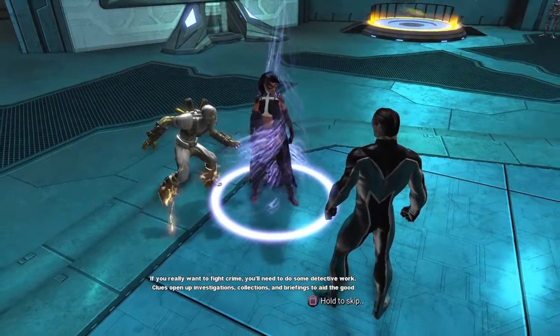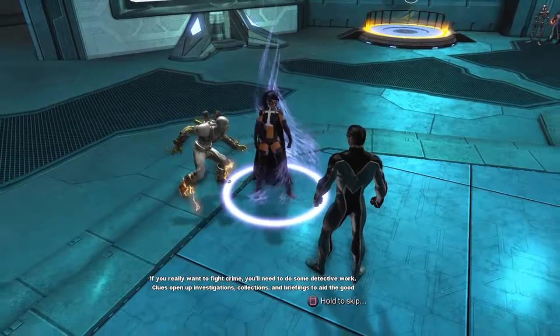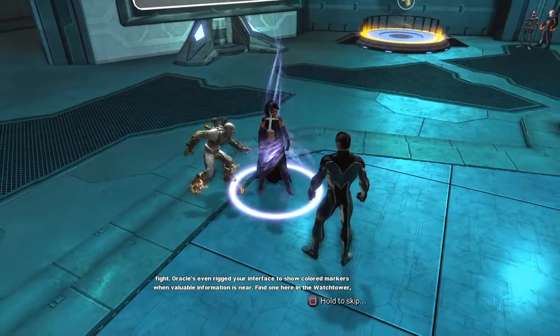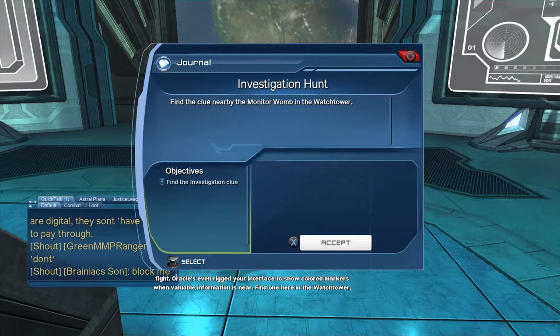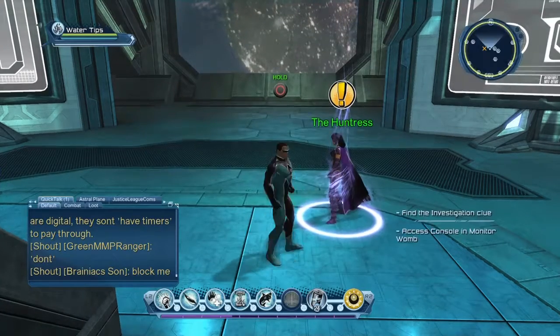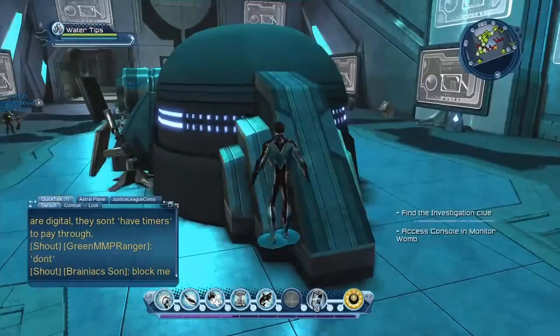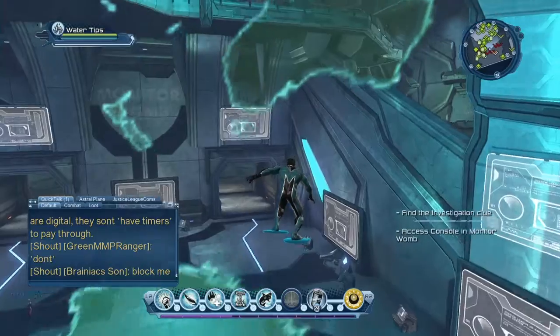You'll need to do some detective work. Clues open up investigations, collections, and briefings to aid the good fight. Oracle has even rigged your interface to show colored markers when valuable information is near. Find one here in the watchtower and then come back to me. So she gives a little mission called investigation and all I'm doing is finding an investigation clue like the ones in the previous videos - they're green and blue. This one in the watchtower is going to be green.